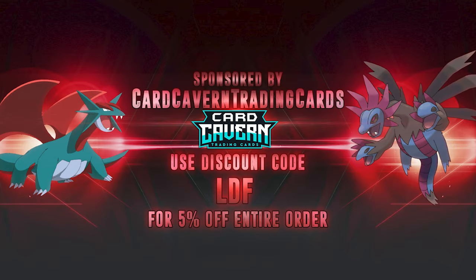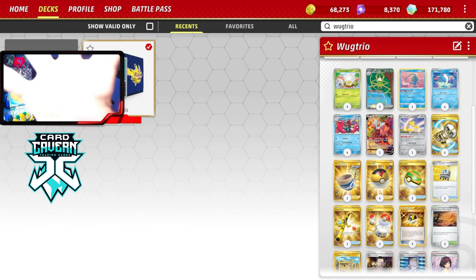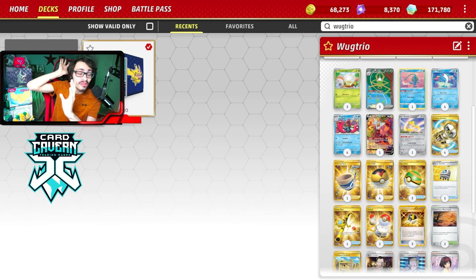Before we get into the video, shout out to the sponsor Cardcavern TCG. If you're looking for any PCG Live pack codes, get them over at Cardcavern. Cardcavern is close to the line for the cheapest. If you're looking to pick up any set — like the main set, Paldean Fates, or an older set like Paradox Rift or 151, or some IRL Pokemon TCG singles and product — Cardcavern has all that over there. If you can, use my discount code CodeLDF to get yourself a 5% discount on your order. Help the channel, help yourself out, and help Cardcavern. Link down below.